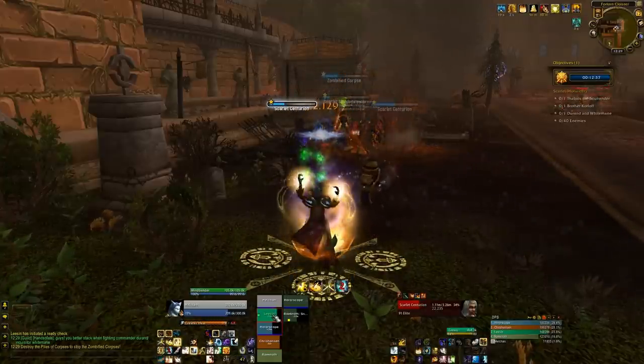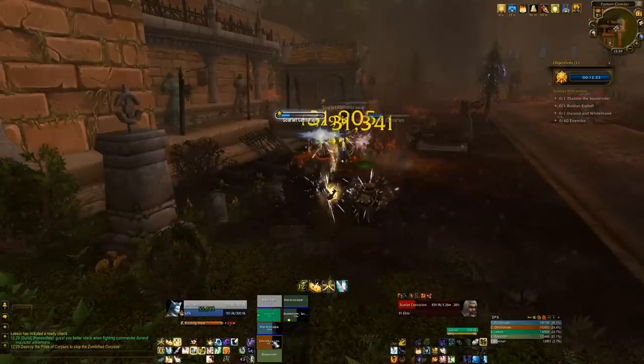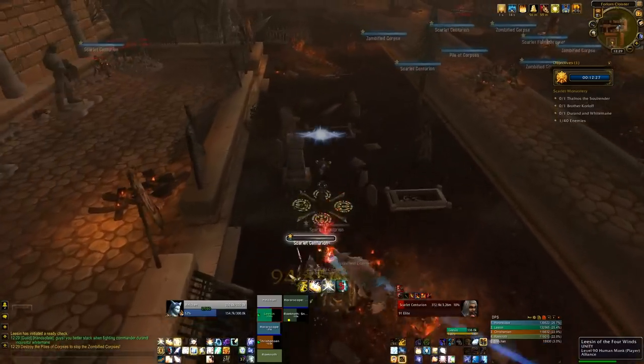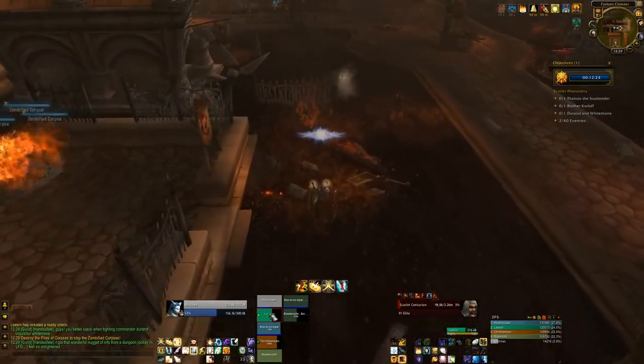Once everything else is dead we move down the back of the room towards the boss. There's a lot of extra trash here that you don't need, and you need to be careful that you don't aggro them. You sort of run down this path on the left of these tombstones and you shouldn't aggro anything.